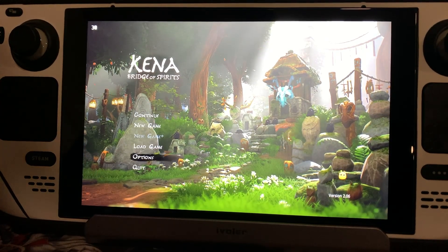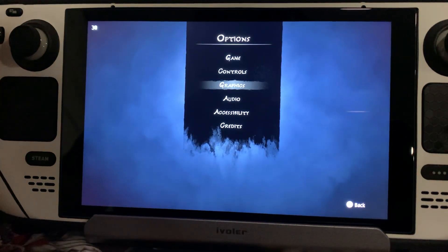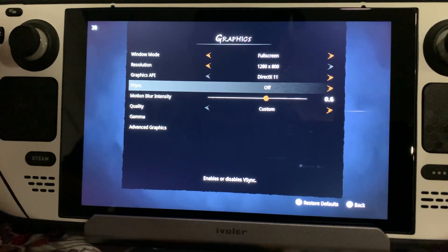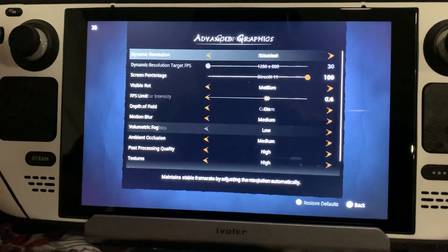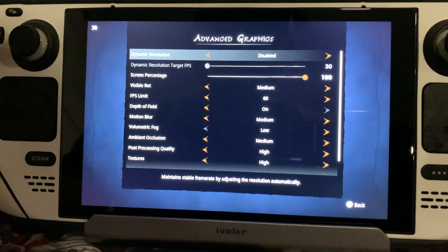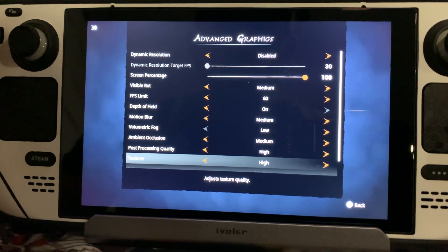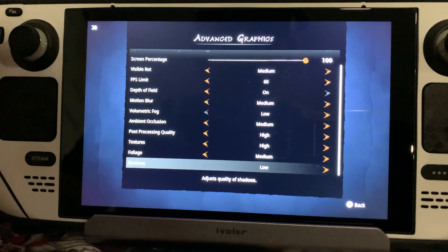We're gonna come down here to options, come down to graphics. As you can see, we're running at native resolution. V-Sync is set to off. Here in advanced graphics, you can also see that we are not running in low settings. The only two low settings we have are volumetric fog and shadows. The rest of the settings are very, very nice for this game and for the Steam Deck.